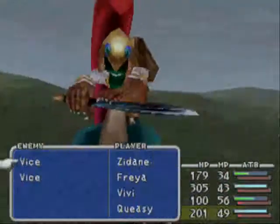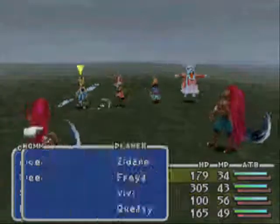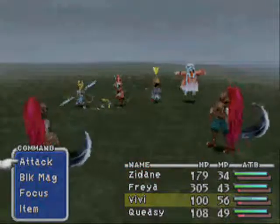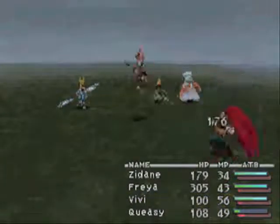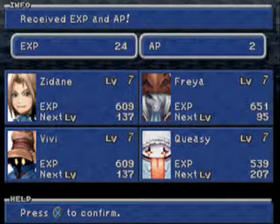On to the next one — there are more new enemies: Vice. Like I said before, they can steal from your players, but they don't have that many hit points, about 150, so we should be good. I just dealt 100 damage to them with a thunder spell. And we learned Vanish, which makes you vanish. Vice, Iron Knight, and Serpian are the only ones on the overworld grass that you can learn blue magic from.